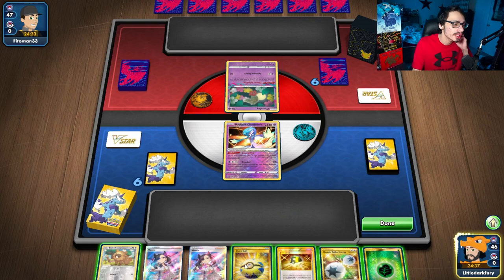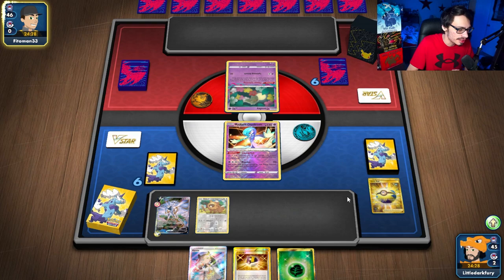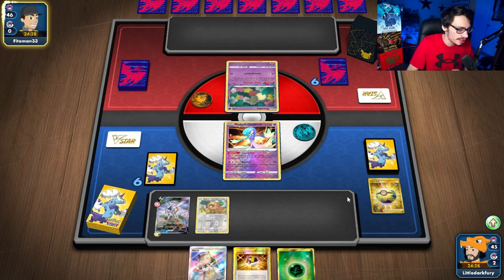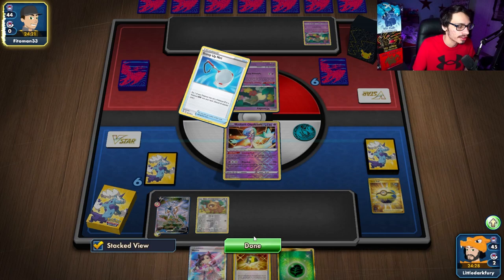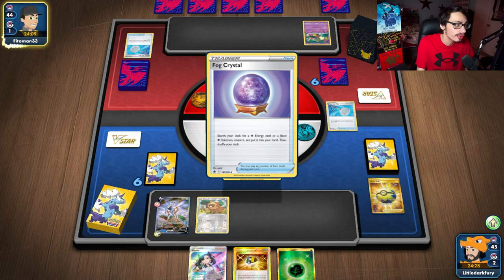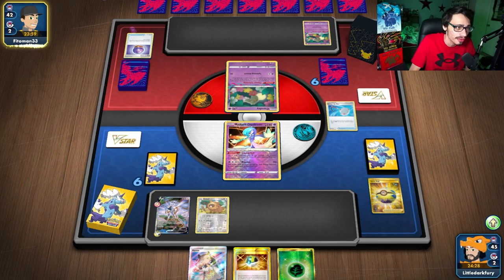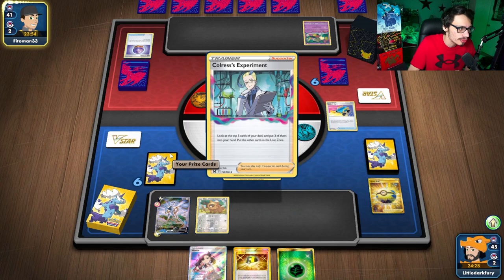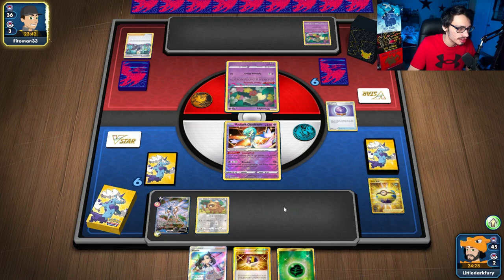We're going to open up a Gardevoir and Beedrill — I think Gardevoir is the best starter here. We're up against a Lost Zone deck, so we probably won't be using Beedrill much. One of our Flying Pikachu VMAXes is prized, which is a big deal. We have a pretty good hand: Marnie, Arceus VStar, and Energy. Judging by the Faw Crystal being played, this is likely a single-prize Lost Box deck, probably using Radiant Charizard — and if it's not the Kyogre build, this matchup should be pretty free.